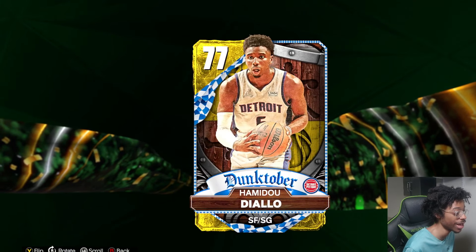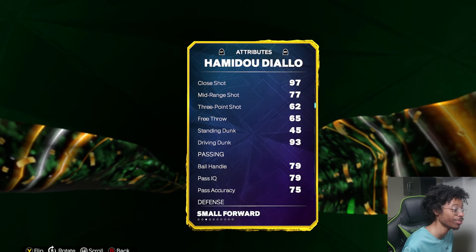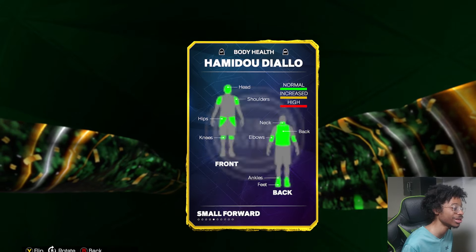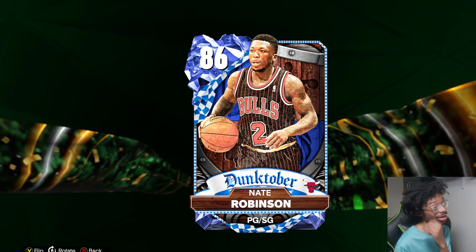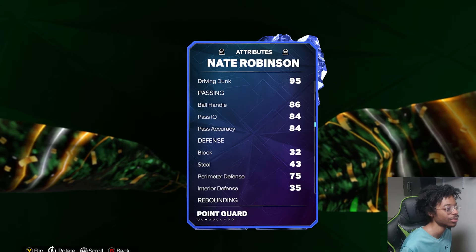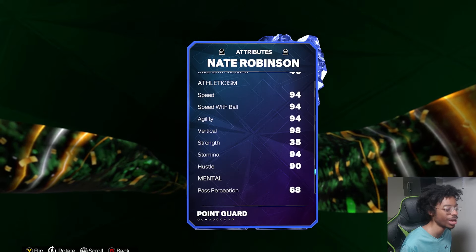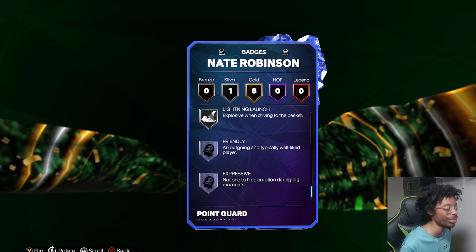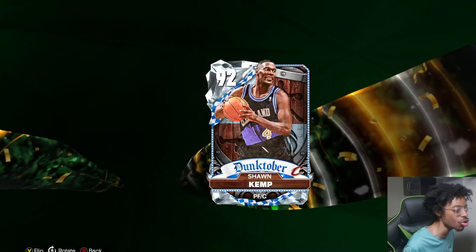6'5 shooting guard, 62 three-pointer — that makes me want to click off right away. Horrible defense. Who is this card for? Nate Robinson — is this just a troll? 95 driving dunk. Perimeter defense doesn't really matter when you're that short. He's just too short.